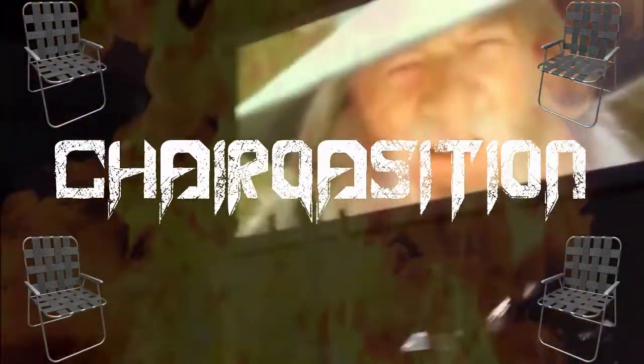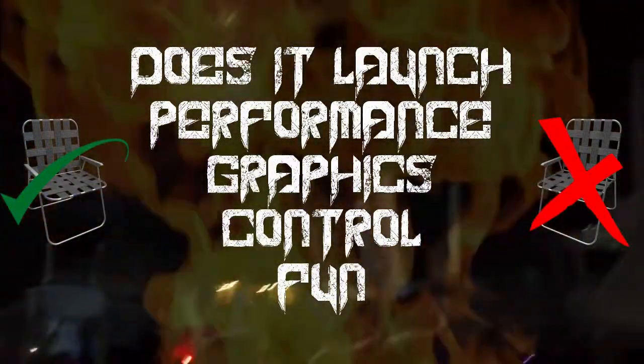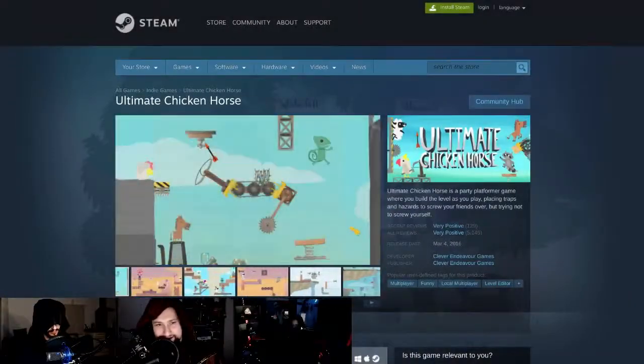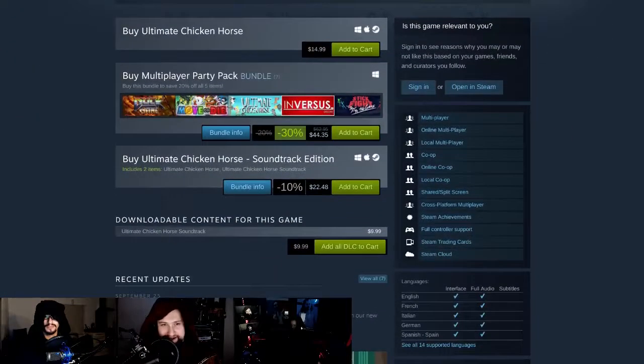This is the Chairquisition. This is where we take your game, look at it, and rate it on a pass-fail scale for does it launch, performance, graphics, and controls. Then we give it a score from one to four chairs based on whether or not we liked it. This week we're taking a look at Ultimate Chicken Horse from Clever Endeavor Games, built on Unity. You can pick it up for about 15 of your local currency.